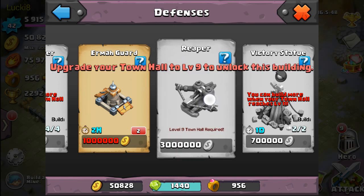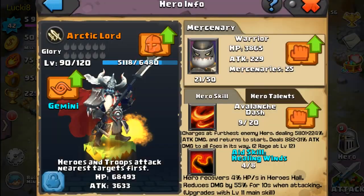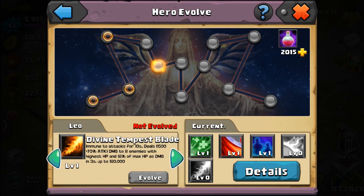When that Reaper structure gets destroyed, it revives as an Arctic Lord with 100 HP and damage, pretty much exactly like the Arctic Lord clone — that's what it calls Snow Clone. I think that's just an awesome skill. And his fifth skill is Divine Tempest Blade.